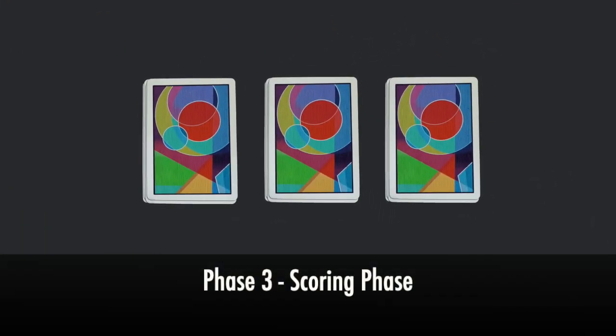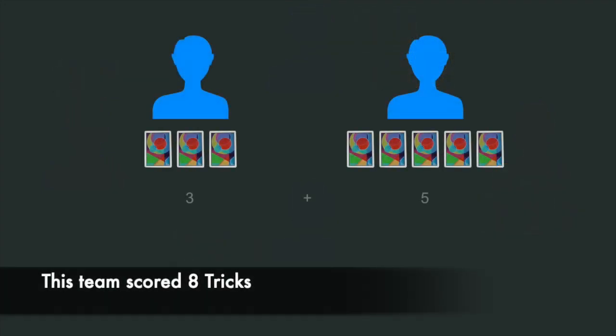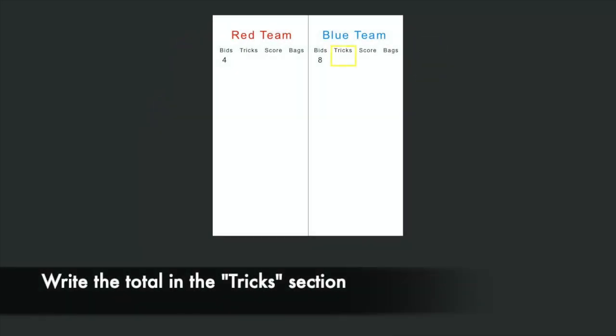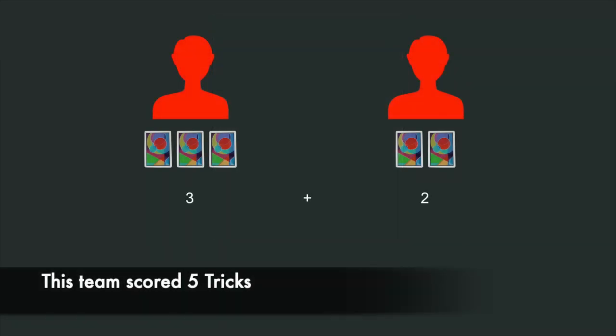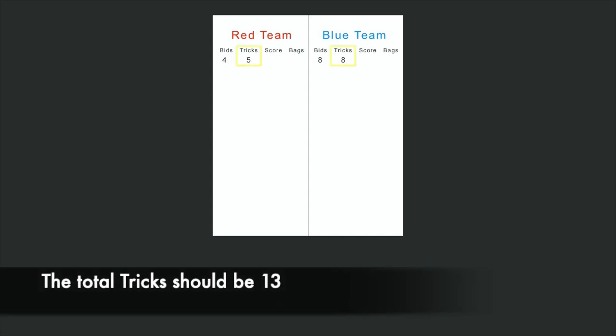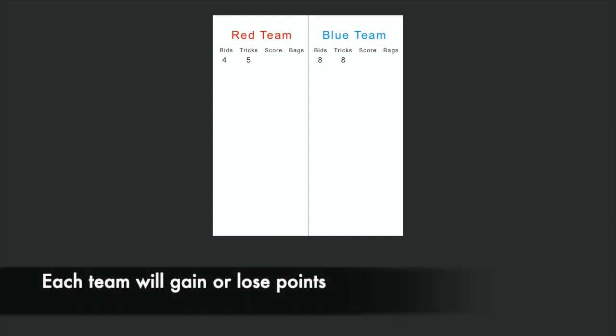During the scoring phase, all players will count up their tricks and add their trick total to their partner's trick total. So for this hand, the blue team scored eight tricks and would write their total in the score section under the tricks heading. The red team scored a total of five tricks and would also write their total in the tricks section. If the tricks were all scored correctly, the total of both teams' tricks should be thirteen.